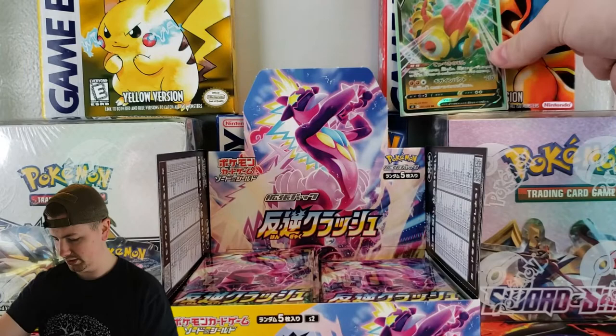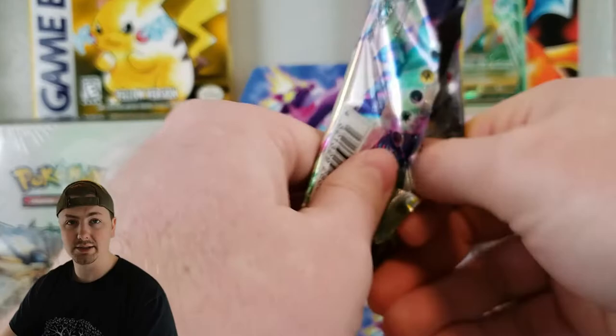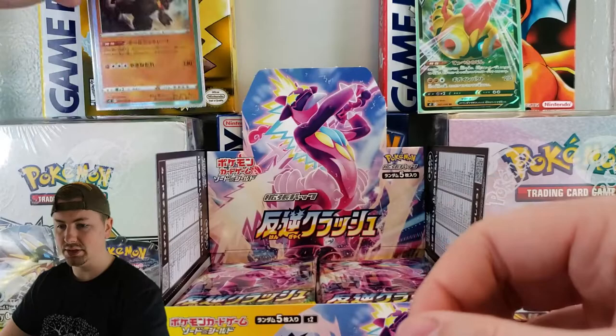Hopefully we can get some really good pulls in today's video. I don't think we're guaranteed any kind of ultra rare or secret rare, but you never know — we could pull them. We got Sandyghast and a Torkoal Holographic. Not bad at all. I'm going to sleeve up all the holos and special cards.